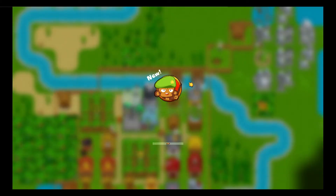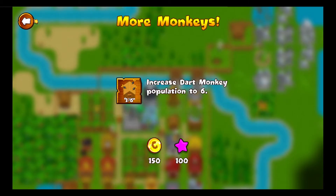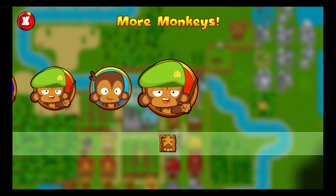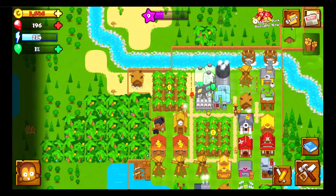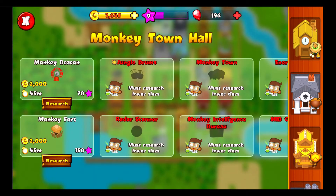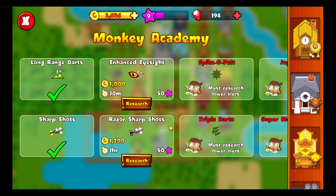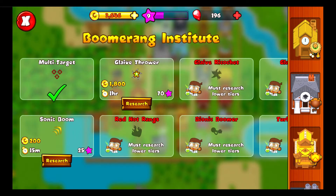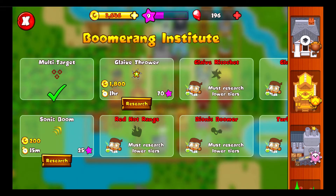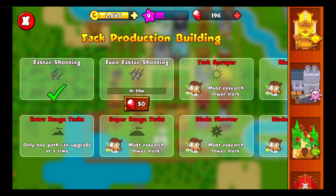Let's check out quests first. 'More Monkeys: get three more dart monkeys' — I think I might be out of land for that. Let's upgrade some stuff. I kind of want Triple Dart eventually but I don't know if that's the best upgrade to get next.